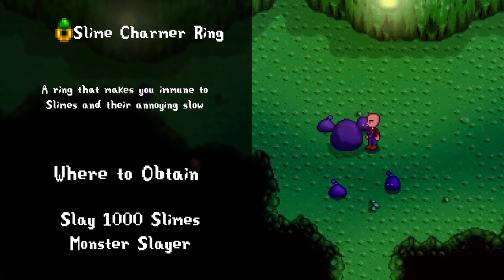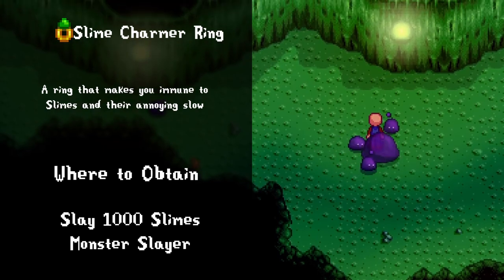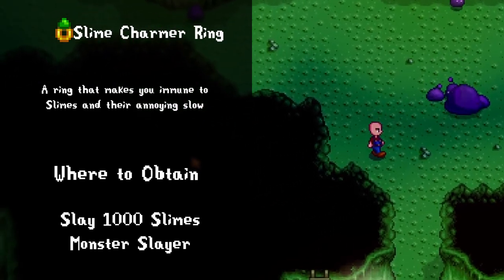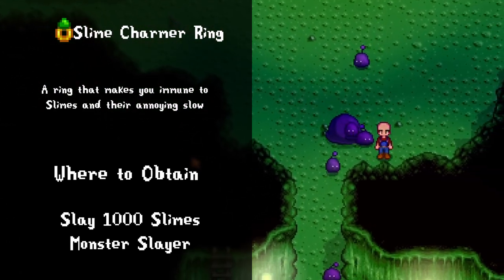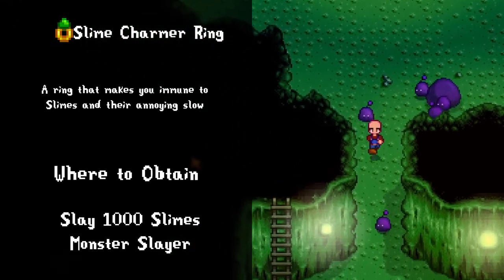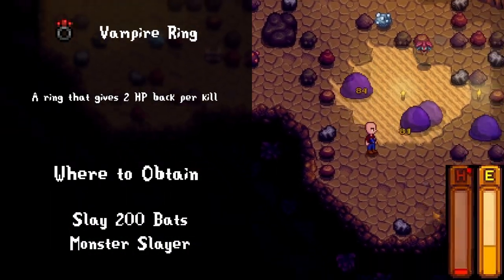The slime charmer ring is a fan favorite — what's not to like about ignoring all damage and slowing effects from slimes? I'll be honest, it usually ruins my day when one of these guys punches me and slows me at the same time. That said, I don't really use this ring since my immunity is fairly high from genie or mermaid boots. The grind to get it can be kind of long, but it's a good ring with definite potential uses.